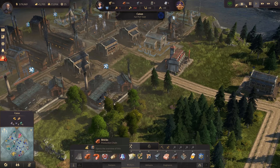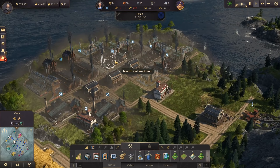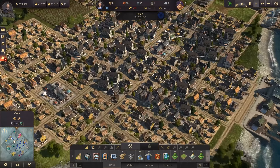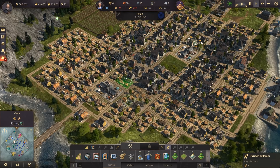I wanted to finish my steel production. Thank you for the advice, by the way — I have to put a fire station here. I think one will not be enough for the whole thing, because they're also reducing the risk of fire, so I should probably squeeze in another fire station for this district since we have so many factories here.